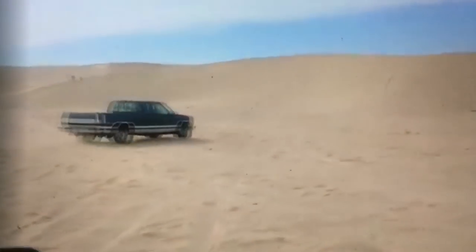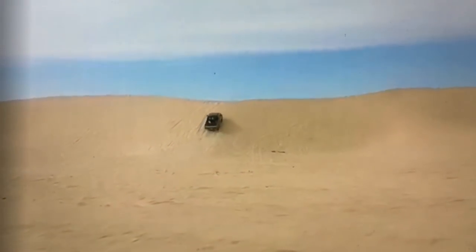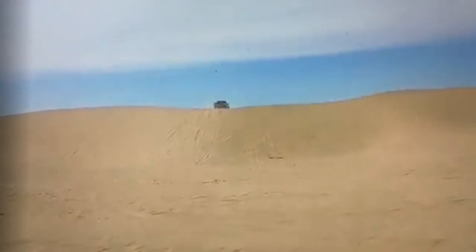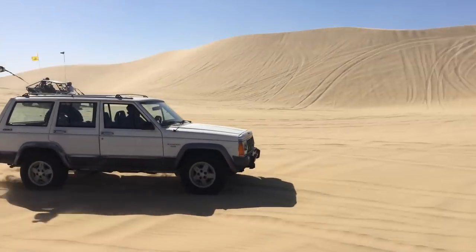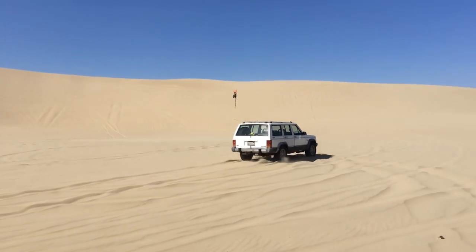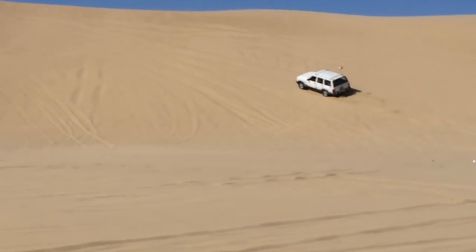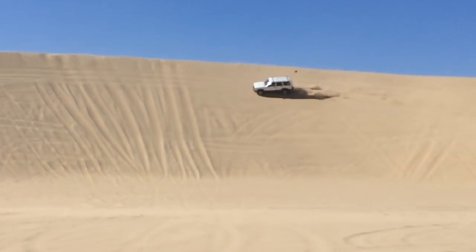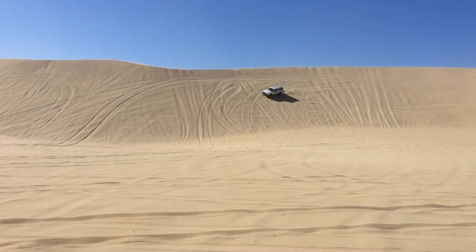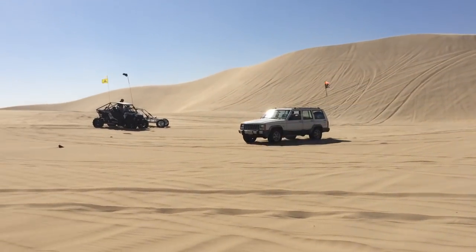Going uphill, just send it. You want to be going straight up and down the hill and gain as much momentum as you can on the flats, because you're going to lose a lot of speed as you go up. Don't fly over the top too fast or you could damage your truck, like this guy. If you do want to go diagonally across the face of a dune, get lots of speed and do not slow down — if you stop, that's when you're in the most danger of rolling sideways down the hill and destroying your truck. Hammer down and do not stop moving, even if it starts bouncing around like you saw in this clip.